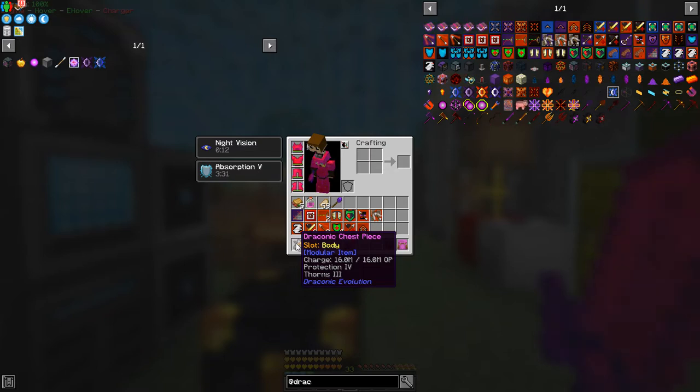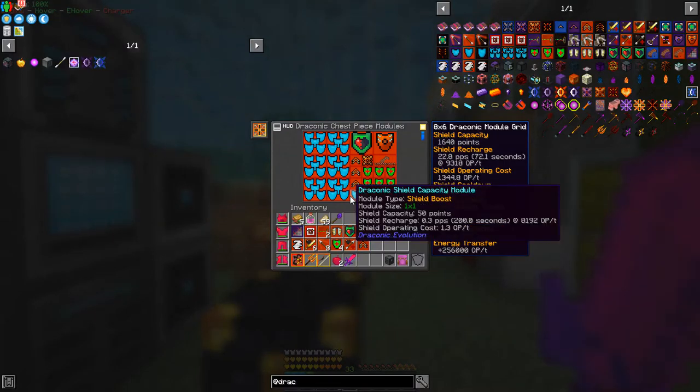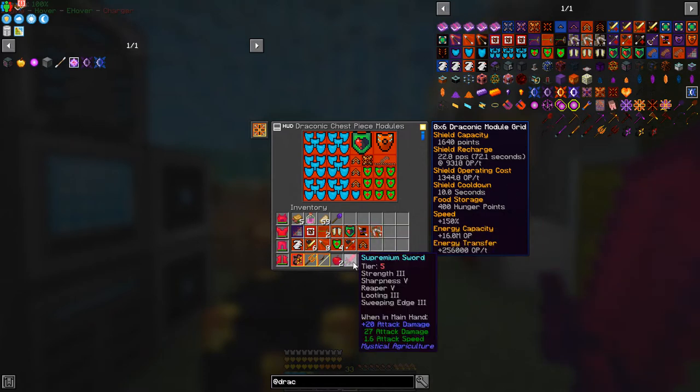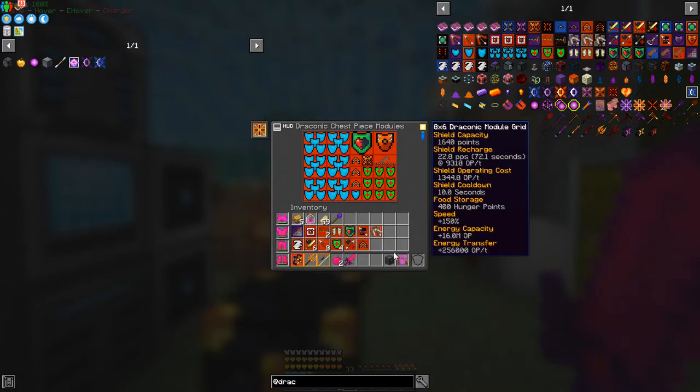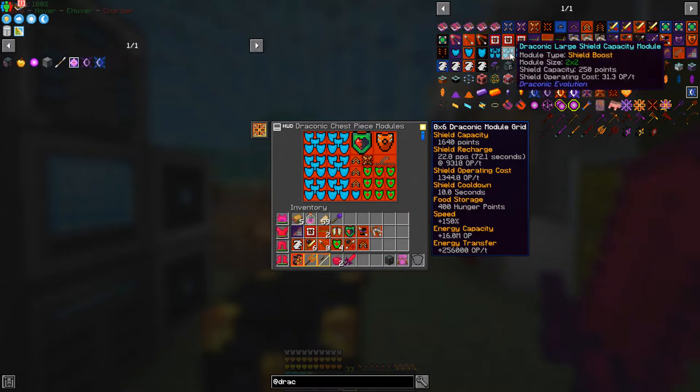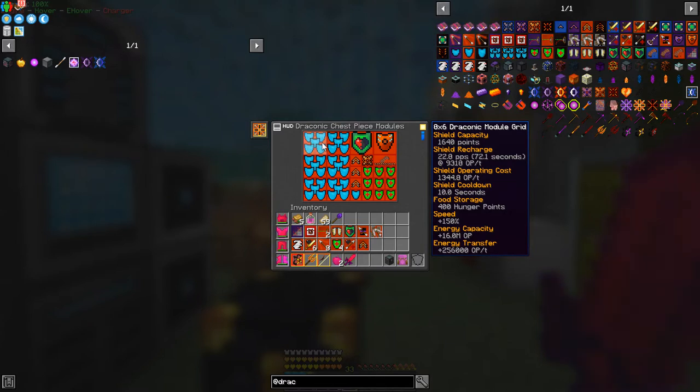I've got that stuff already prepared upstairs. Press alt one and you can see what I've got in the chest plate. In here I've got lots of large capacity modules. I've also got shield modules. The large shield capacity modules are better than putting four small ones in because you get an extra shield's worth of protection — that's why you make the large ones.